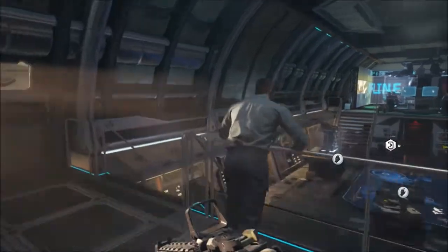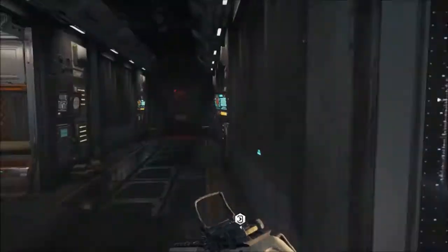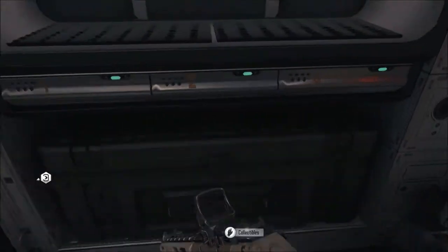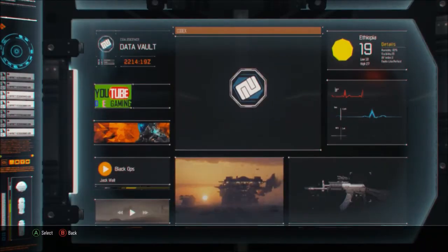Alright guys, we're back. So this is your little safe house. What you want to do is walk up these back stairs into your little room — it has your bunk bed, your collectibles and stuff, and then your wardrobe. Then you want to go up to this and click Access.